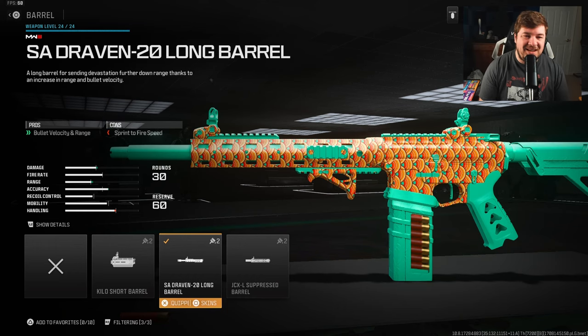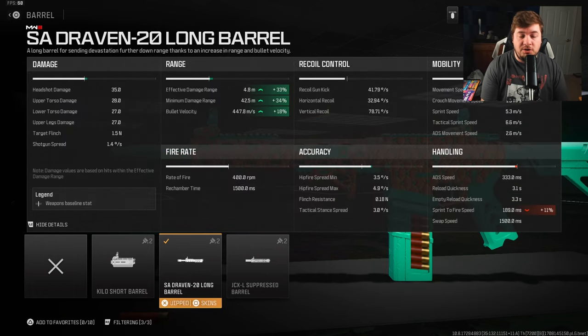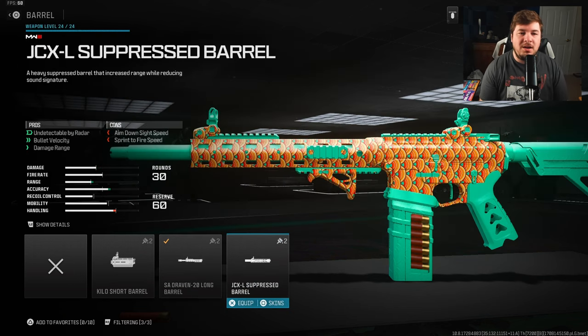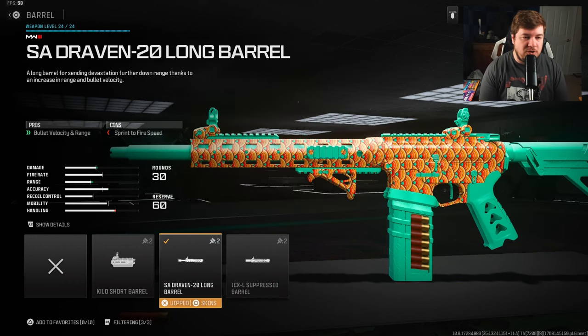Our final attachment is the SA Draven 20 Long Barrel to increase bullet velocity and damage range. This is an attachment you definitely want if you're using a shotgun — you want the most damage range possible, and it's going to increase it by 33%. I don't really care too much about bullet velocity since you're not taking long-range fights, but that 33% is huge. Make sure you're not running the suppressed barrel because you gain far less damage range. Get the Draven 20 barrel unlocked and make sure you use that one.